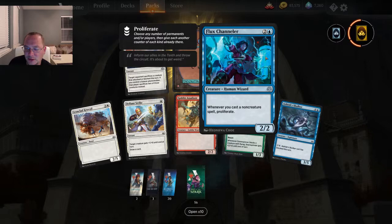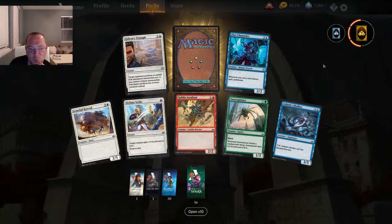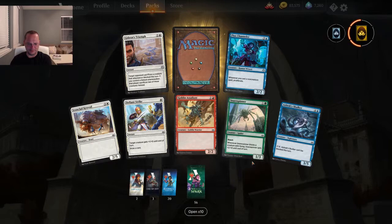So I've already played two sealed events. First one I won five games, and the second one I'm one for one on winning. I have to say so far I really like War of the Spark — I think they've done a great job. I like this Snare Spinner: two mana for a 1/3 reach and it gets plus two attack. I think that is really good. I used that in the sealed event.